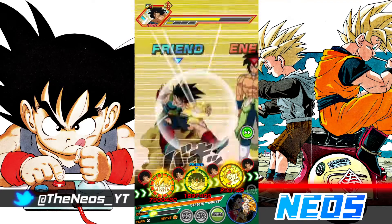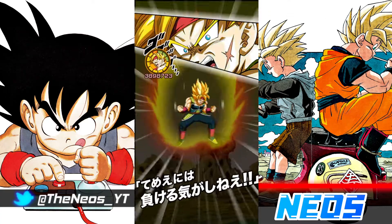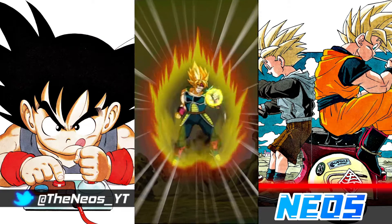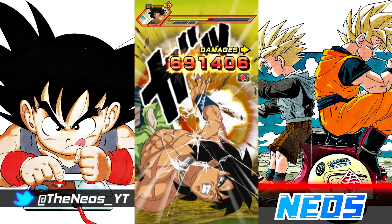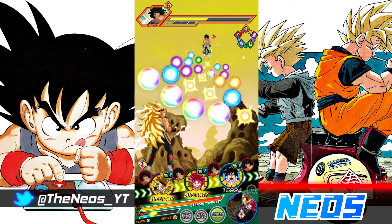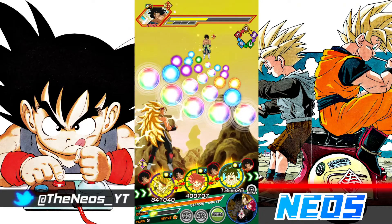I could have bought the Dokkan Fest path-to-power Kid Goku if I wanted to. But for the showcase, I just tried to see what Bardock's defense could look like with as much support as possible - hence why I brought the Super Saiyan Bardock as well as AGL Kid Gohan here.